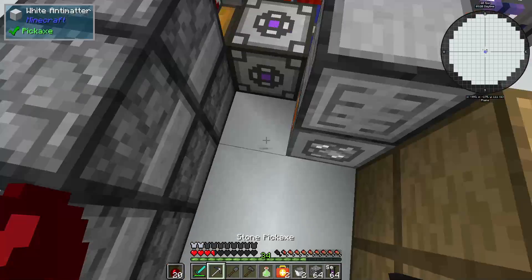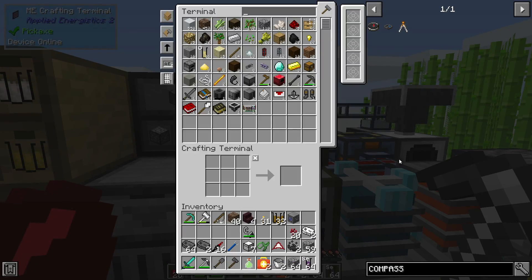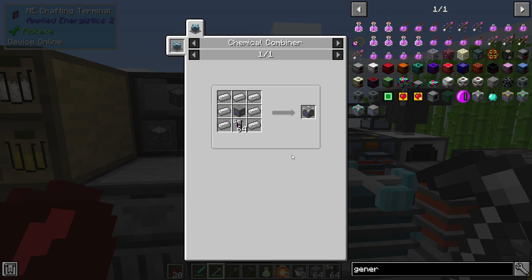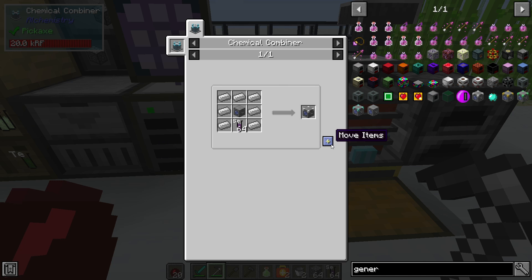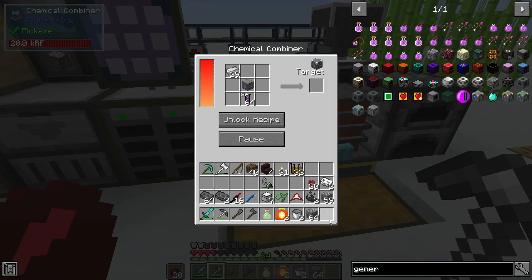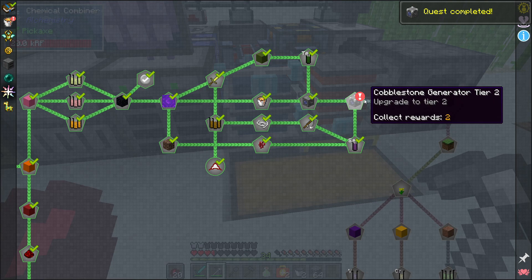We head on back, grab the combo gen, and we have enough iron and enough selenium. It's the chemical combiner - we shift-click, lock the recipe, add selenium and iron. Tier two cobble gen completed! We get some diamonds and the next one requires seven diamonds and a stack of zinc. We only have one diamond currently. Diamonds can either be fabricated in the chemical combiner or found in a nether fortress. A bunch of carbon makes one diamond.